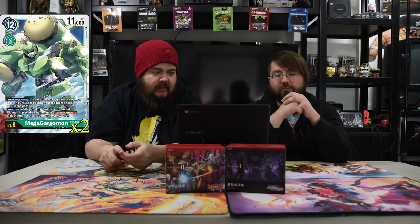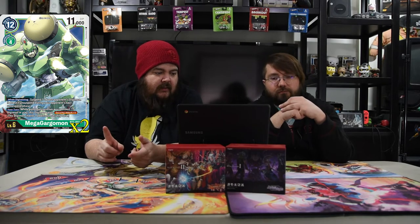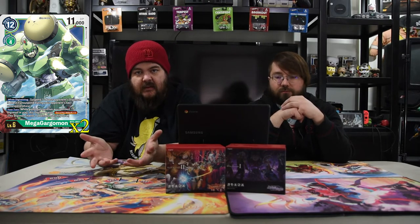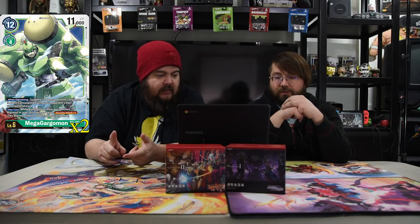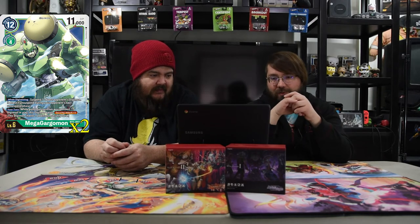Next up is MegaGargomon. He is a 12-cost, 11,000 DP for a Digivolution of four. Whenever you digivolve, you rest one of your opponent's Digimon, and during your opponent's next active phase, that Digimon cannot unactivate. So you tap down one of their dudes and they don't untap. And then on your turn, if your opponent has a rested Digimon, you gain security plus one. So you get to be super big, swing security, and it's ridiculous.